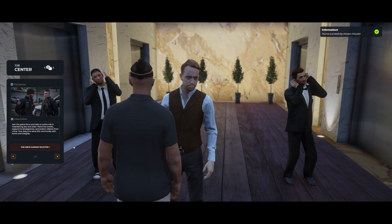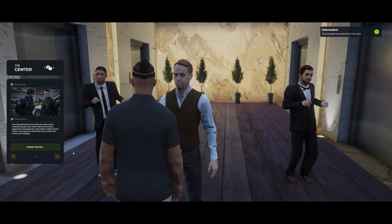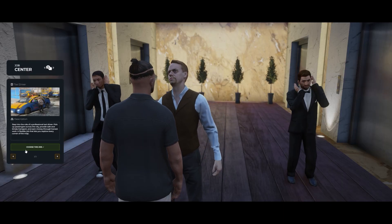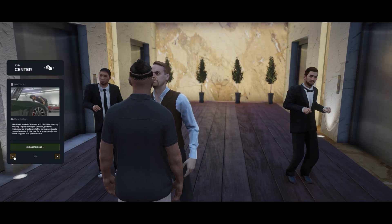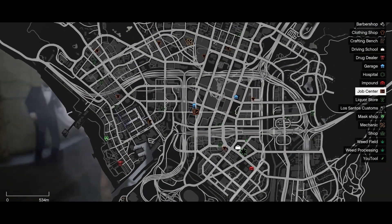This script comes with a sleek, modern UI packed with animated elements, and it's fully customizable. You decide which jobs appear, what images and descriptions they use, and where the Job Center is located — anywhere on the map.